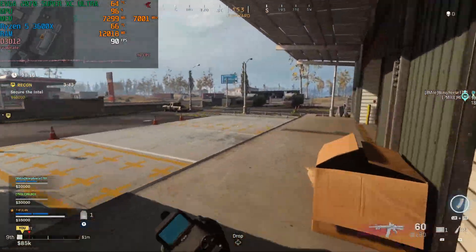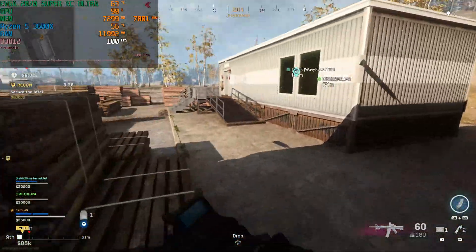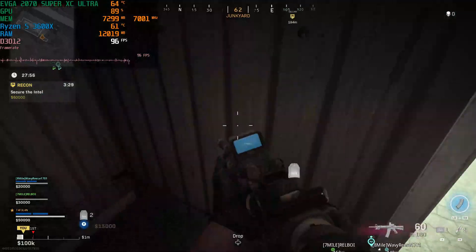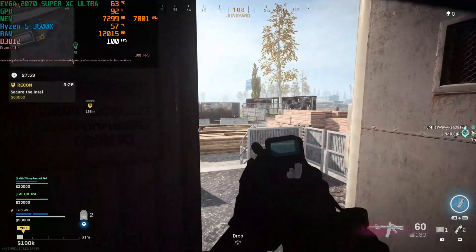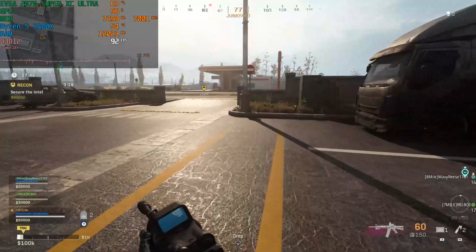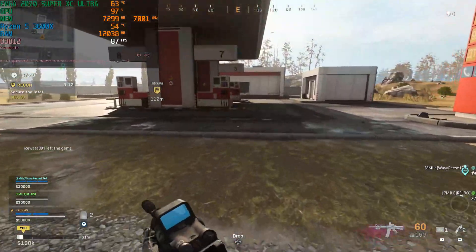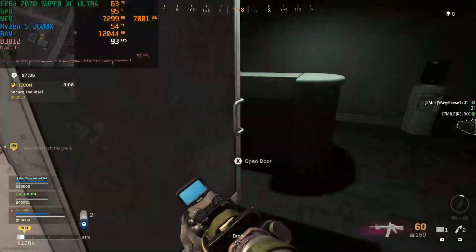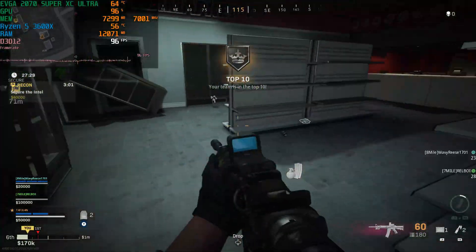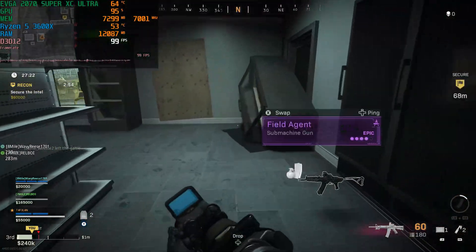I'll probably make a separate video on my current setup. Anyway, I got this 165Hz monitor — it's a very nice monitor and I wanted to upgrade my gaming experience. I'd never been a big fan of Call of Duty but started playing it three months ago and it's super addictive, very well made. But once I got the 2K monitor, the game became completely unplayable with stutters from the very first cutscene when you're parachuting out of the plane.